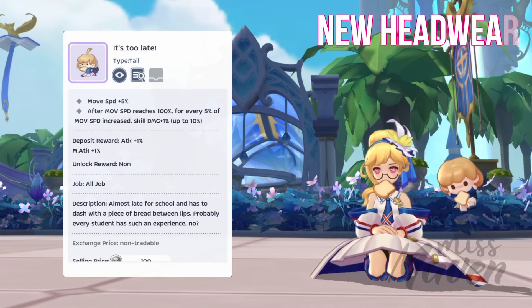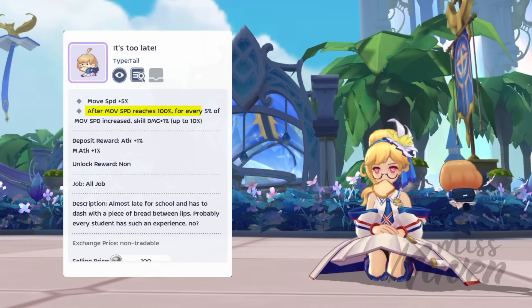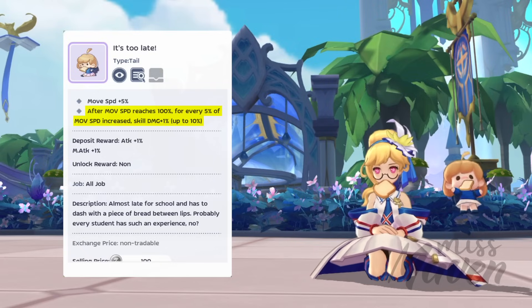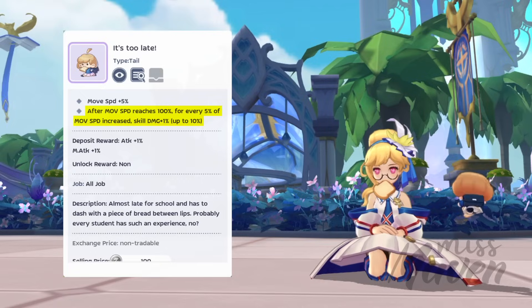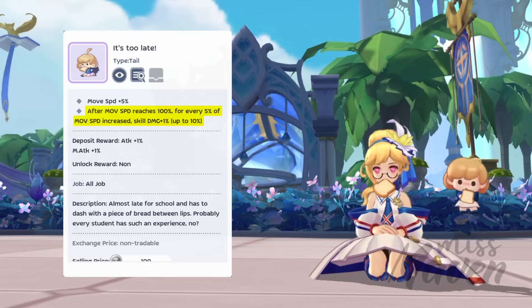The It's Too Late tail item provides a 5% boost to movement speed and increases skill damage by 1% for every 5% increase in movement speed after reaching 100% movement speed. You can get up to a maximum of 10% skill damage from this tail item as long as you can maintain at least 150% movement speed. Thus, it will be beneficial for classes that can easily attain a movement speed of 150% or higher.